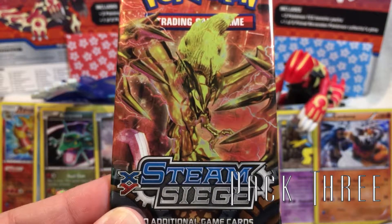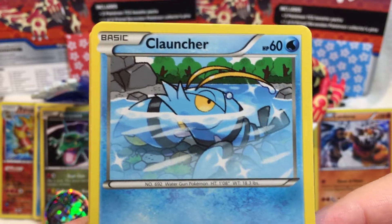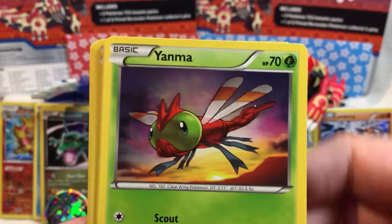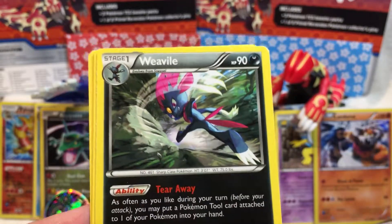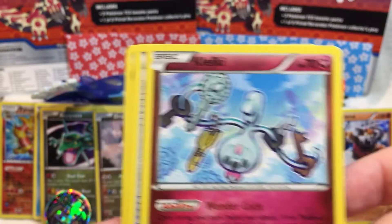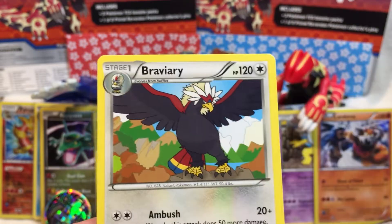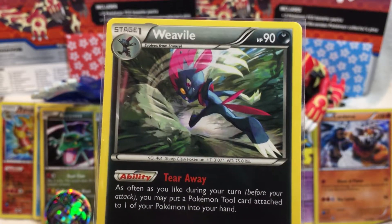Pack number three — it's Yveltal! Bacon Bird! I can never be mad at duplicate bacon birds because how can you be bad at bacon? I mean, unless you don't eat bacon — that's your thing. Clauncher, Aipom, Yanma, Sneasel, Litleo. Reverse Holo Croagunk — shiny. Oh no, it's another Weavile! It's not even Holo this time! More Klefki, Armor Fossil Shieldon, and Braviary. Yet again, Weavile is protected. Super duper womp.